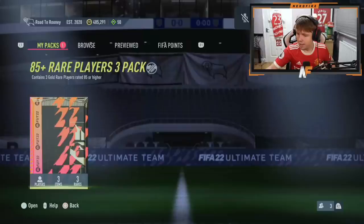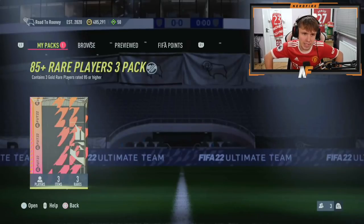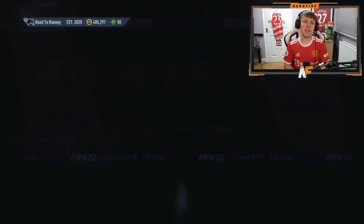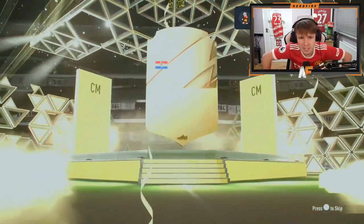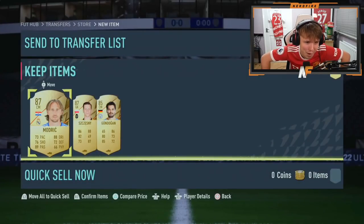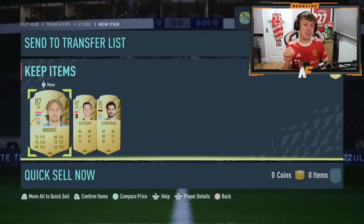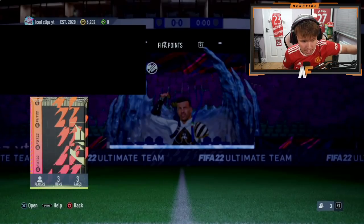He got two goalkeepers — both 85 rated keepers. Shout out to BK Brad for number nine. His pack luck last year was insane. It's an 87... Luca Modric. Can't blame him skipping. Behind him: two 87s and an 85 — just a bit better than my pack and that's saying something.